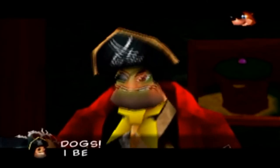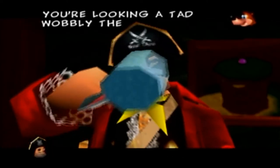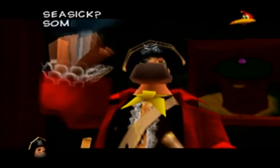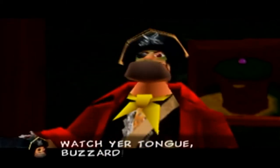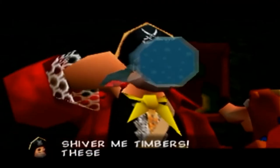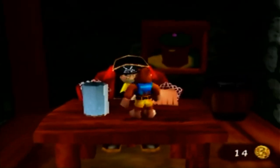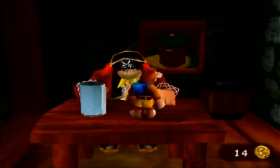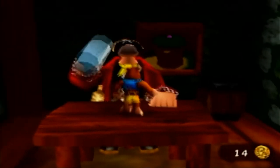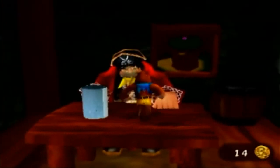Avast there, you scurvy dogs! I be Captain Black Eye, fearless pirate and scourge of the seas. You're looking a tad wobbly there, Blackie. Just a touch of seasickness, you filthy rats. Seasick? Some pirate you are. These seasick tablets Jolly gave me are mighty useless. This guy, Captain Black Eye, was originally going to be an antagonist from Banjo-Kazooie back when it was just Project Dream. Before they finalized on Gruntilda, he was going to be one of the main antagonists. Banjo kind of replaced him, and now he's an Easter egg in Banjo-Kazooie, which is funny.